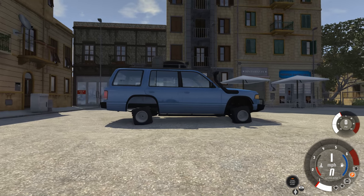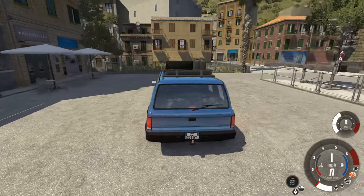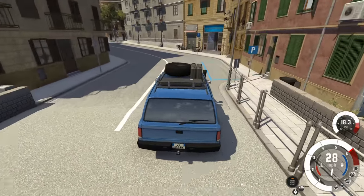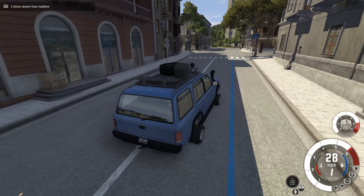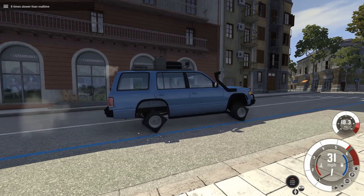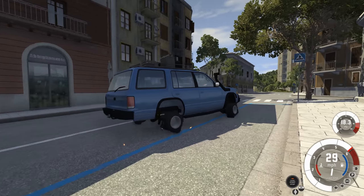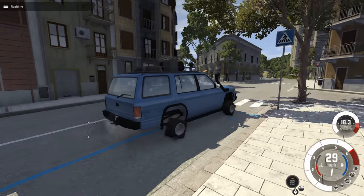We now have square tires on the vehicle and must try to drive it around. We're starting in automatic mode, which actually makes the drive a lot worse than manual mode unexpectedly. If you put this thing in slow motion, it's really interesting — the tires slow down and speed up constantly. When a corner hits the ground it kind of stops for a second, and when the tire is in the air it speeds up a ton. It's really inconsistent and wacky to watch.